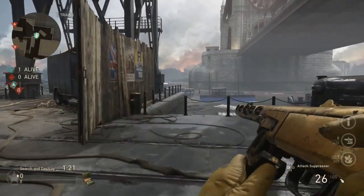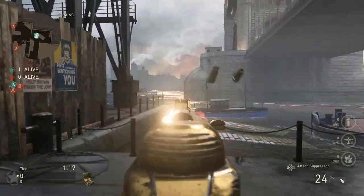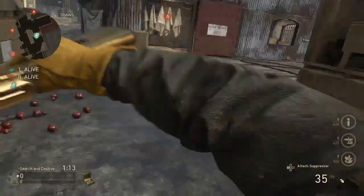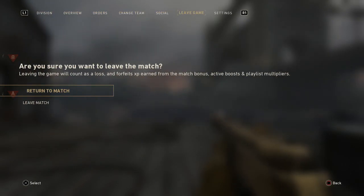Sadly, like I said in the beginning of the video, this is the only way that we know of that gives us gold camos. And like I've said multiple times, you need to actually have the headshots - you cannot try to cheat it and think that this is going to give you gold or diamond like in Black Ops 3 where it didn't matter if you did the challenges. In this game you need to do the challenges, but if you do them, you can still put them on your weapon by just using this method.